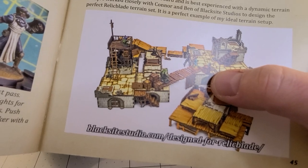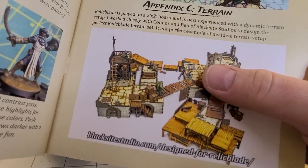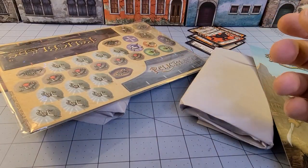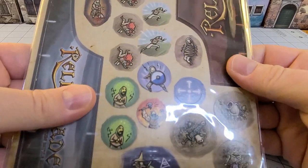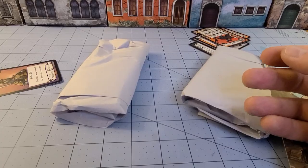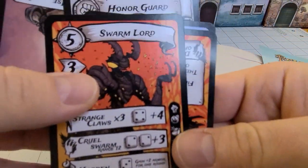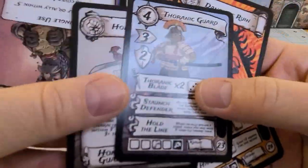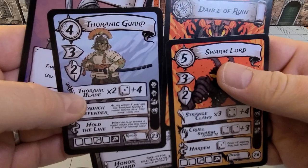There's a nice terrain set if you want to spend the cash — it's really cool looking, though I haven't seen it in person. Also of interest for cheaper options is Tabletop Combat, which makes a bunch of cool stuff. The tokens seem pretty nice and sturdy — I like the artwork on them; they are double-sided. There are also some random cards: the Swarm Lord and the Honor Guard for the Thoranic Guard.